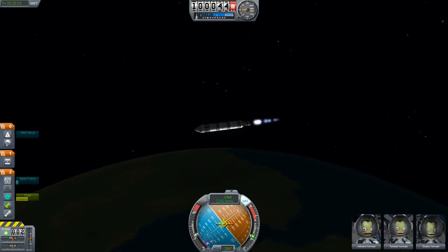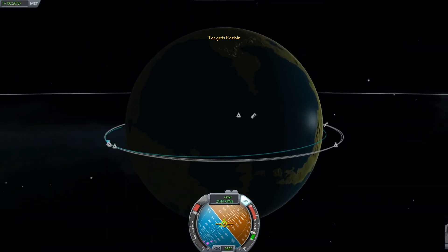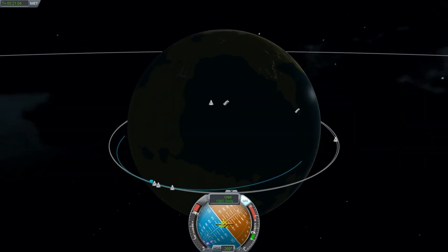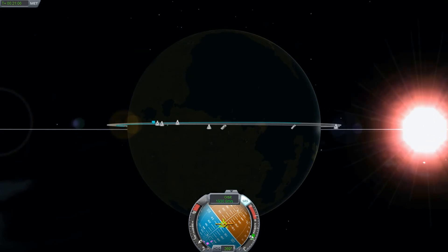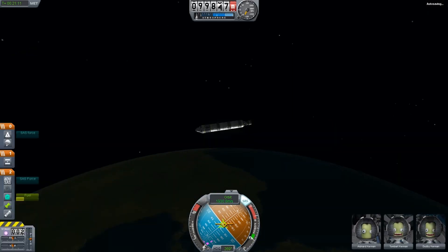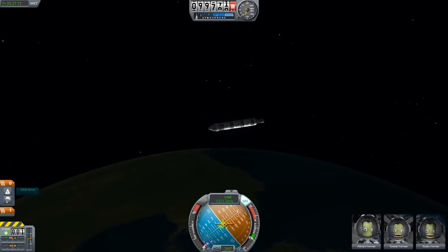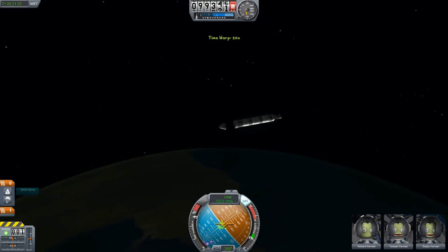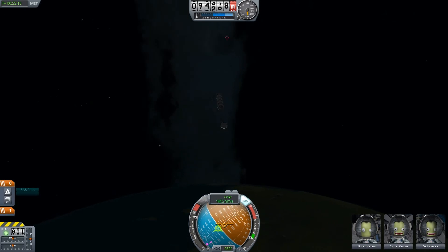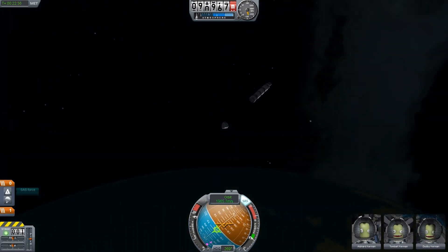All we do now is give a full retro burn to de-orbit. Let's try to hit somewhere in the ocean — that probably won't work perfectly. Detaching — and yeah, that was my short journey into space.